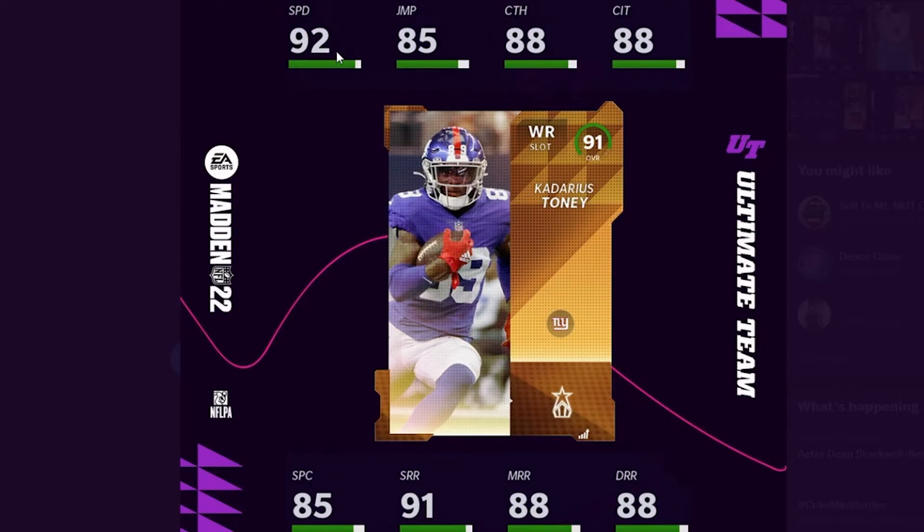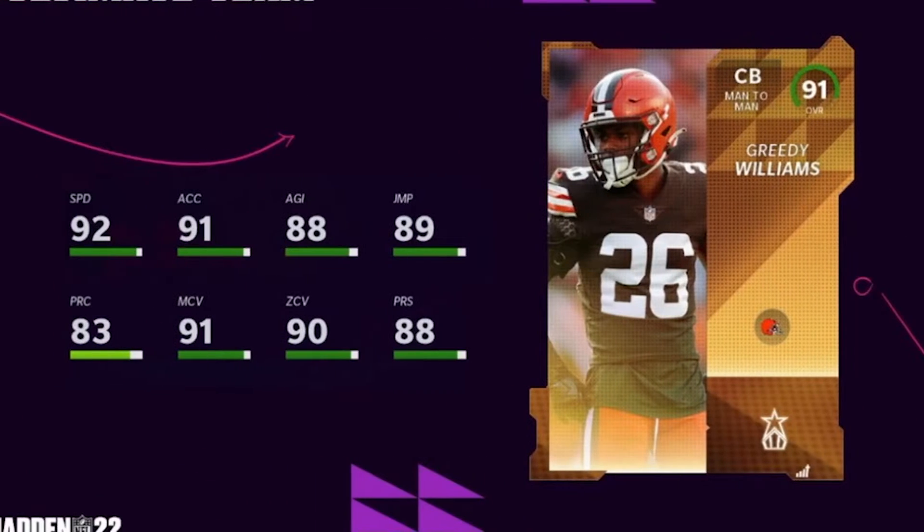Then we have Kateria's Tony: 93 speed, 86 jumping, 89 catching, can catch in traffic, 86 spec catch, 92 mid, 89 short, and 89 deep route running. He also gets Slot Apprentice for 1 AP, which is very helpful if you are needing a slot receiver — this is your guy. He also gets Slot-O-Matic as well for another ability.